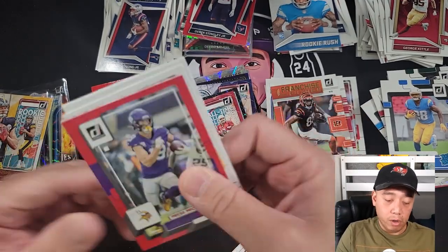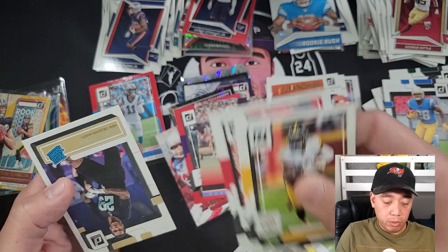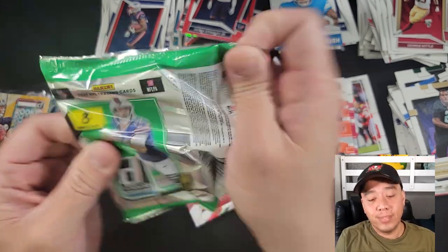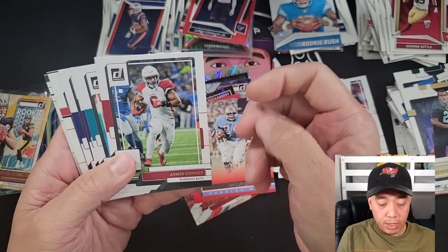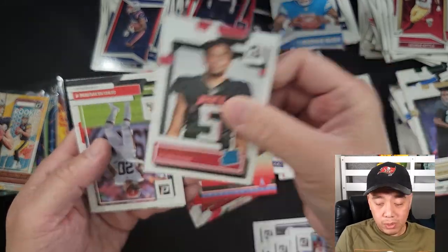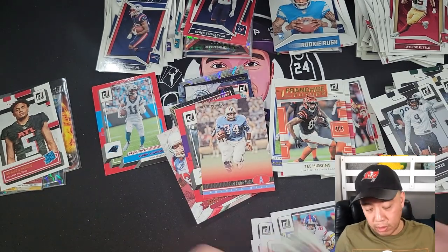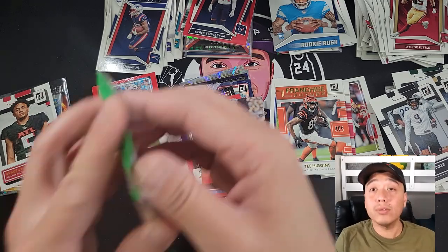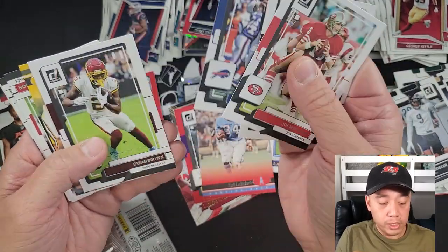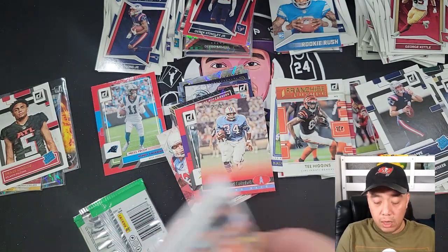Press Proof — Adam Thielen. Donruss Earl Campbell right here, and rookies of Atlanta Taylor. Only three packs left — don't lose hope until it's really over. James Conner, Tony Pollard, Saquon Barkley, Drake London rookie canvas portrait. Jaquan Brisker — all right, two more packs, no downtown. No downtown so far. Joe Montana here, Brett Favre, and Bailey Zappi rookie card. Look at the amount of base cards in this box.